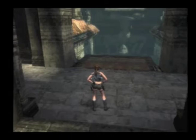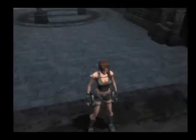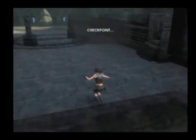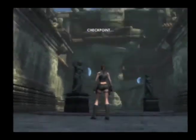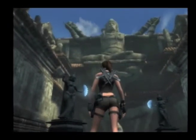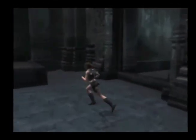Alright, welcome back again. This is part two of Coastal Thailand — this is Bhagavati. I have no idea how you pronounce that, but I just said it somehow. The clue about this whole level is you can see those two statues with the fence — Kali and... I forgot his name.